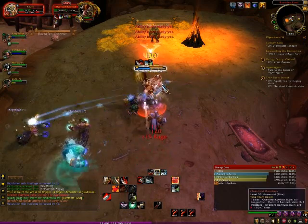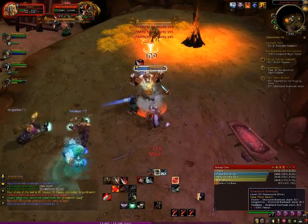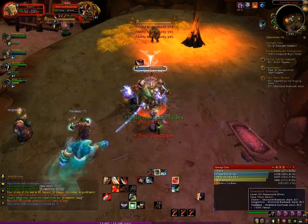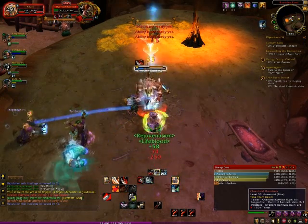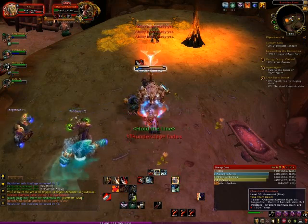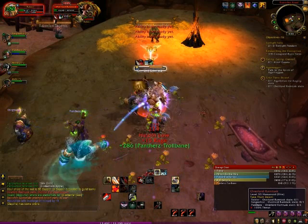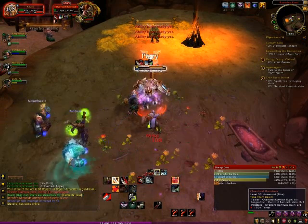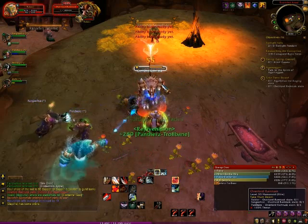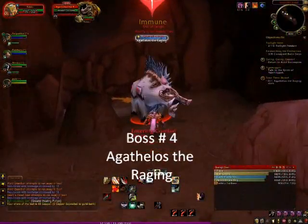Our healer in this run was a balance druid. My health actually drops kind of low because he was just DPS-ing and then let me get low and then healed me back up. As a tank, I don't like to see that. But really, if you can get through a dungeon with a fourth DPS, then that's fine.